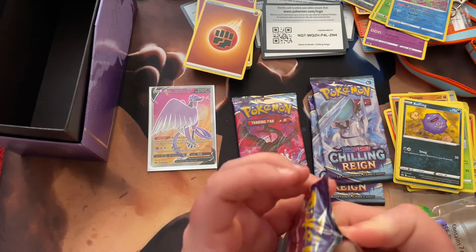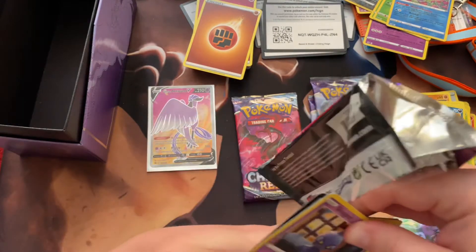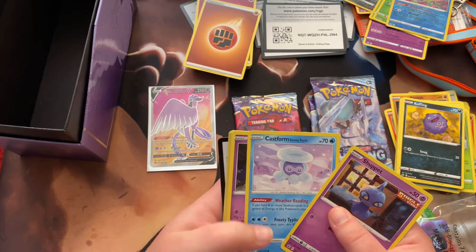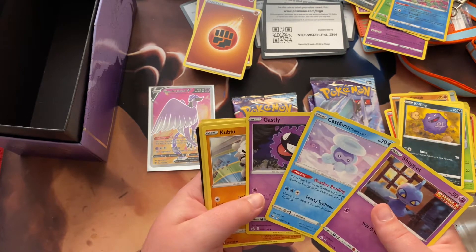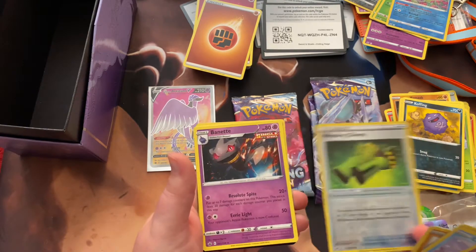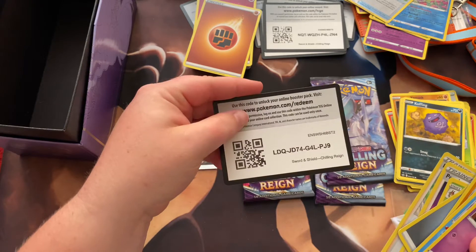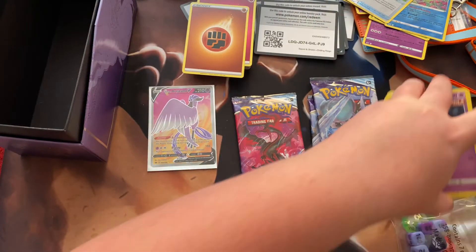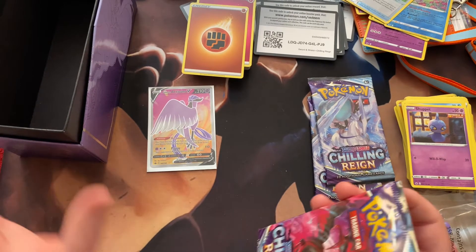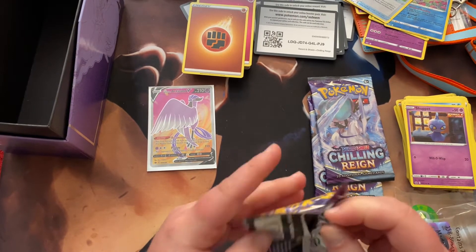Alright, next one — and after this there's three more to go, so bear with me on the time. Shuppet, Castform snowy form — I think that's all of them now — Ghastly, a Cubfu, a Hattena, Weeding Gloves Reverse Holo, Banette, Energy, Ledian, Peonia, and Honey again. Not bad so far, I'm excited just with the one card. Honestly, this is the first elite trainer box I've ever bought — normally I just buy two or three packs, and the ten-pack was the first ten I've bought as well.